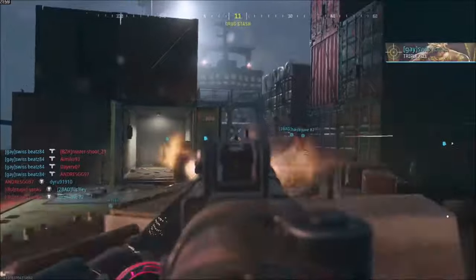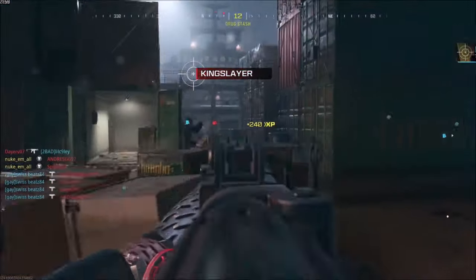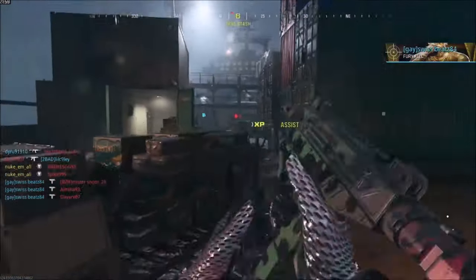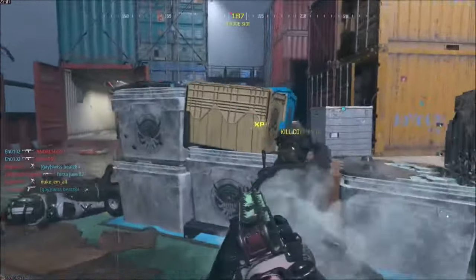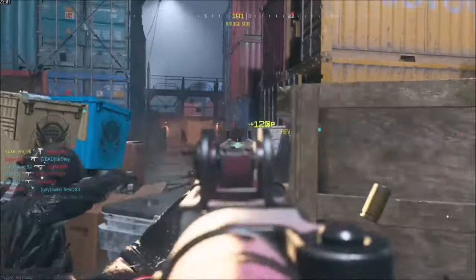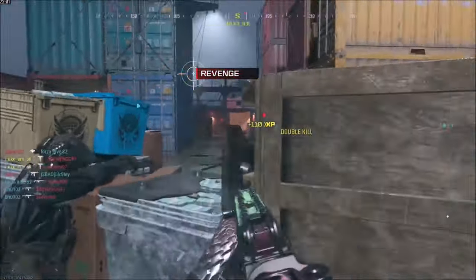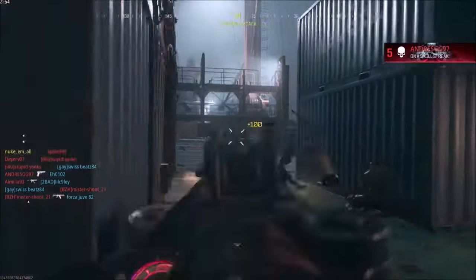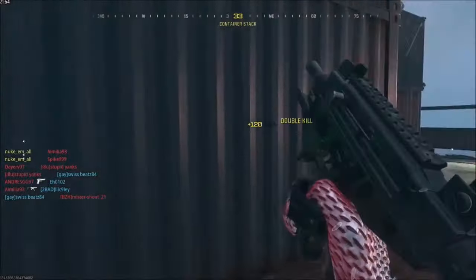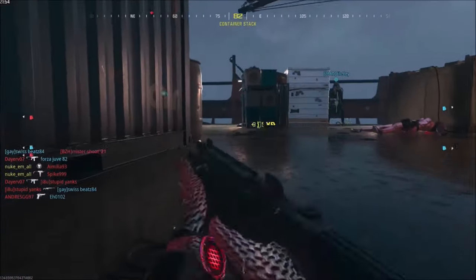For those of you who might still be struggling to unlock this camo, you must make sure you wait a few seconds after you've thrown your tactical to get the little white crosshairs up before you go on your killing spree. If that white crosshair doesn't come up, you might not have affected the enemy, which means you're not going to get one of the 15 kills you need for this challenge.